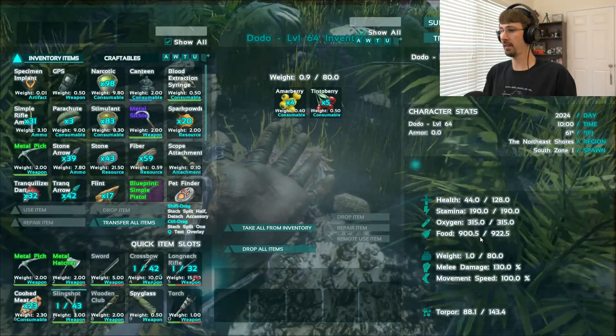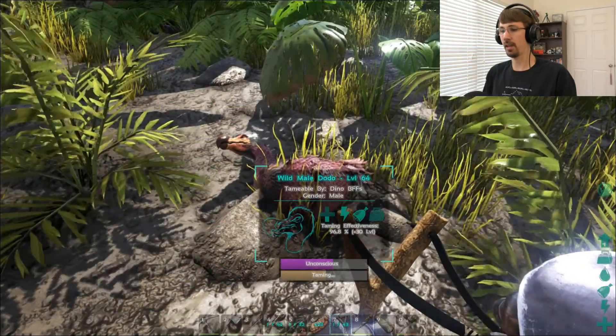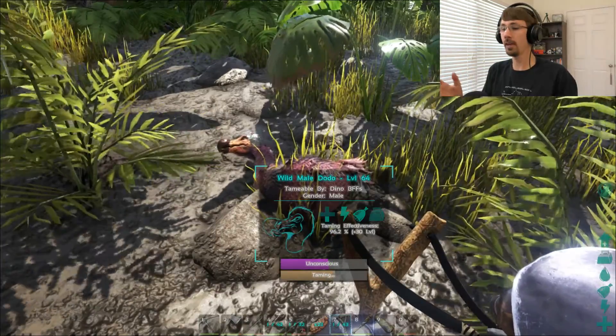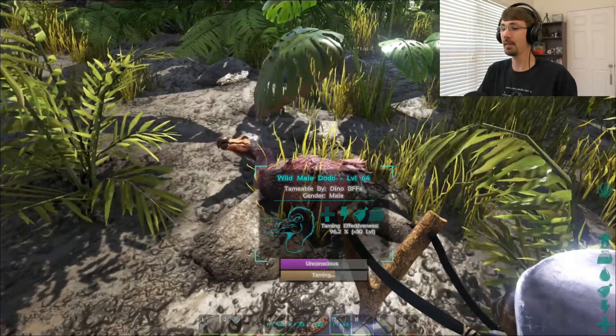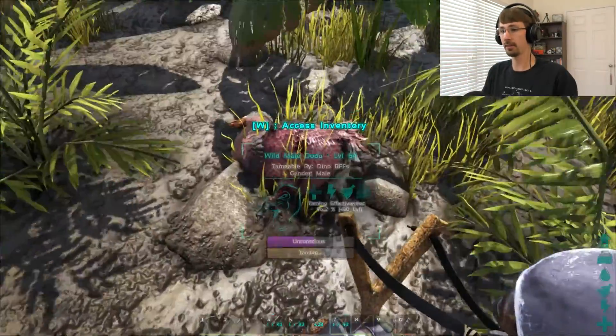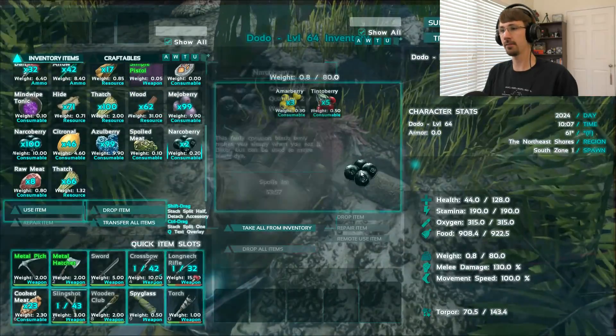Once the food bar hits a certain level it will eat again — right now I'm midway through. The food bar is at 900, and it just ate again so it's at 920 and the taming bar is advancing. What you want to do is keep your unconsciousness bar as low as you can when you finish the tame, because every time a tame eats some sort of narcotic — whether it's the actual narcotic liquid or narco berries — it gives you a slightly worse tame.